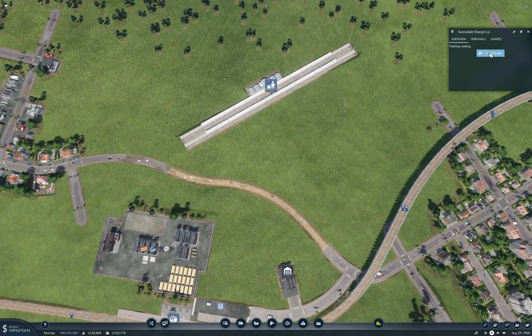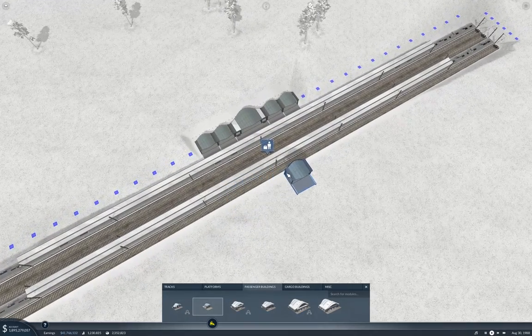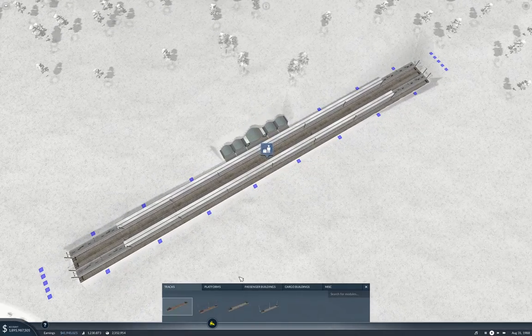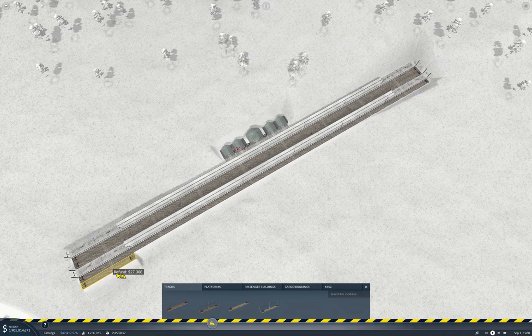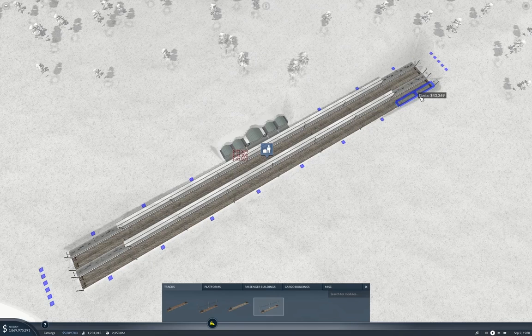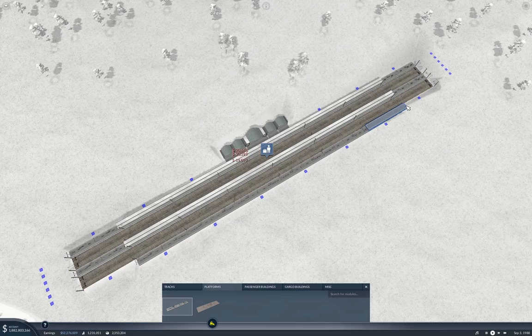I guess what I should do is plumb this up. We're going to start out by adding some — no, that's not going to work. I'm going to make this four platforms. I might not use all four, but by doing so I get a symmetric station, and I think that will be somewhat useful.